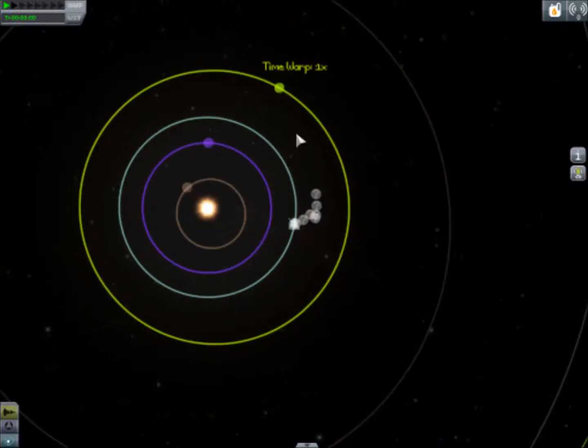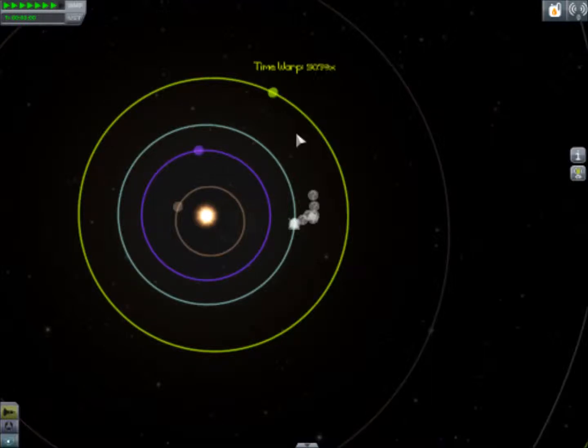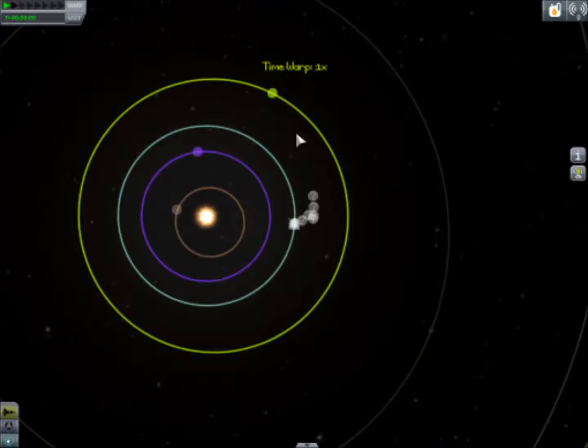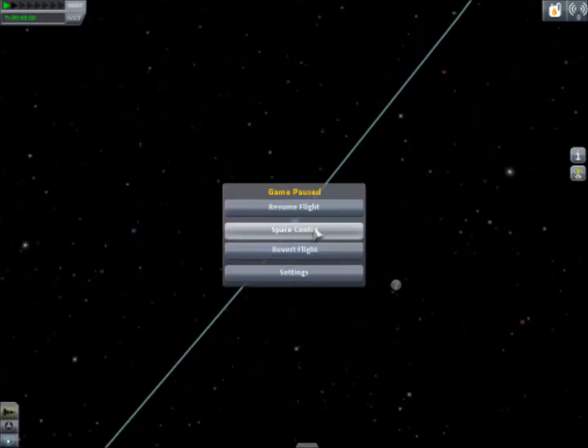It's not an exact science. You can get it precise if you want to pull out a protractor and put it to your screen, but I just kind of warp until it's about a 45-degree angle. That should get us the ability to burn to make an encounter with Duna. What you do is you would then go to the space center, and then you would go to your tracking station, which is the big satellite dish.